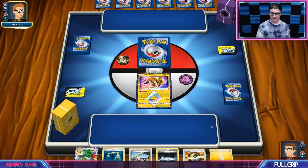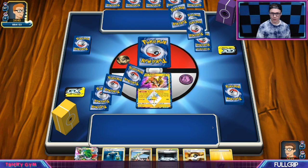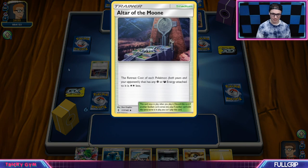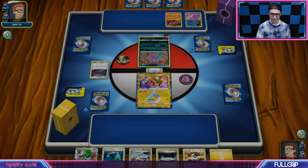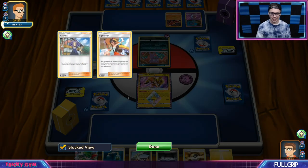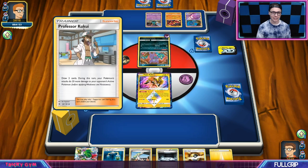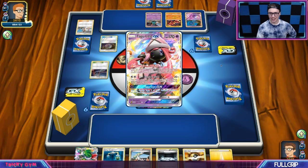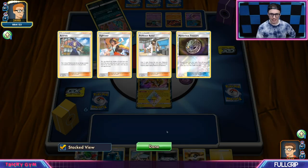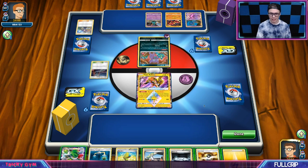The moment of truth — my opponent's going first, Mr. BBA123. What am I dealing with? They've got Disable, Ultra Space, free retreats, Bunnelby, Buzzwole, and Sightseer. I have just been pitched straight to the shadow realm of PTCGO. I shouldn't have lost that game to Hitmonchan. You never know what you're going to see on the PTCGO ladder. My opponent's got Lele as well — Garbodor. This could just be a Garb deck, though I'm curious why they're playing Sightseer.